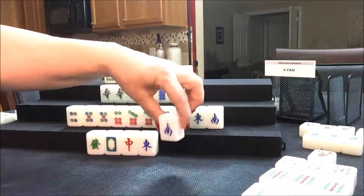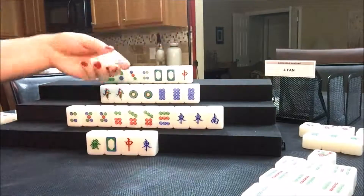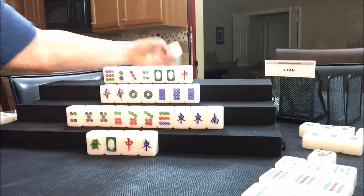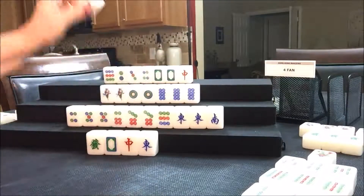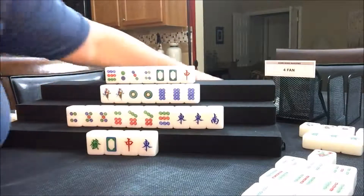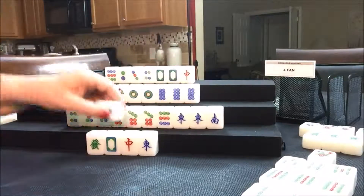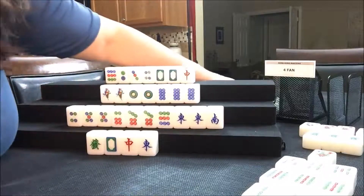The South nobody can take, so we'll draw for South — six crack, not a keeper. Draw for West — three crack, not a keeper. Draw for North — two bam, not a keeper, discard. Draw for East — three crack, discard. Draw for South — five bam, not a keeper, discard. Draw for West — eight crack, discard. North — eight bam. East — nine crack; they're in bam, so we're going to throw the nine crack. Draw for South — finally, there's a keeper.